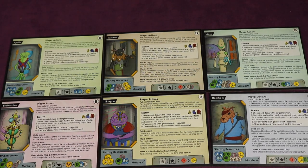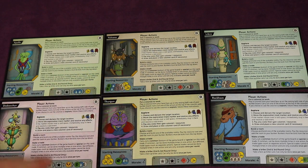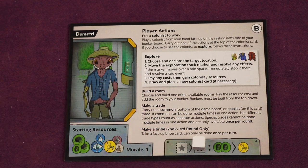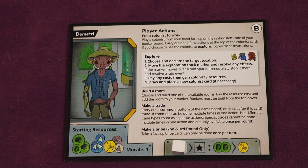Here's the back side of those starting leaders — six of them shown here. This gives you an idea of the artwork, and how they all start with different resources, different morales, and a different special trade action. For example, once per round you'd move your cube over and do the special trade action — like turning in two food to get a power shard — and at the end of the round it resets.